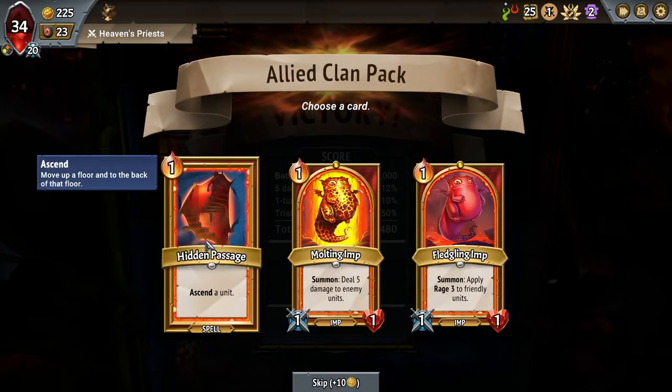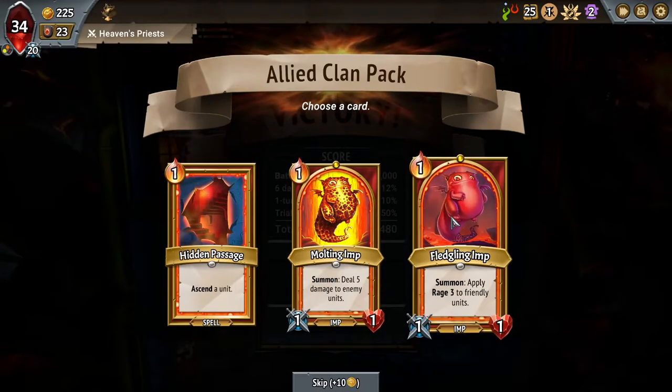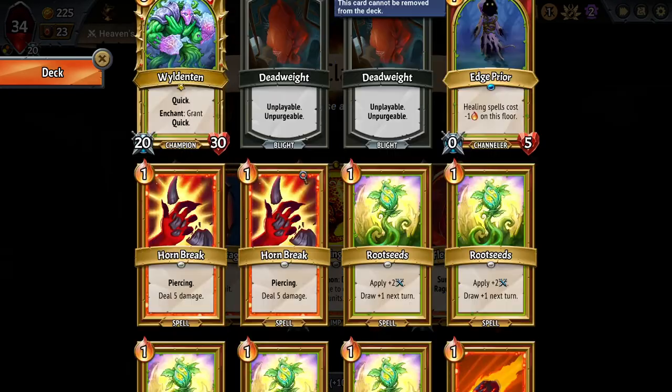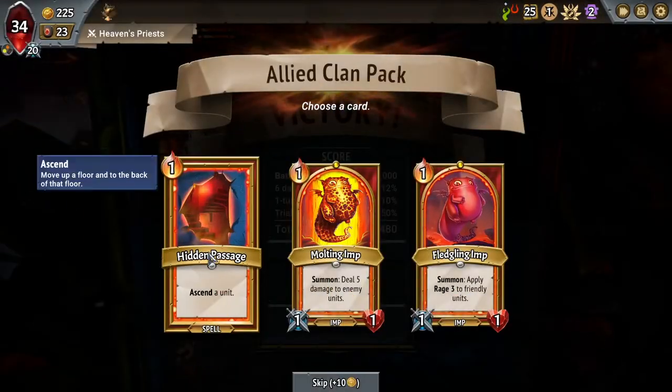I love seeing Hidden Passage. Even though Ashes of the Fallen is nice with these imps, the Hidden Passage is absolutely huge because the whole plan with this version of the champion is to try and get a massive floor that's all Quick and never taking damage ideally. So definitely 100% the Hidden Passage.